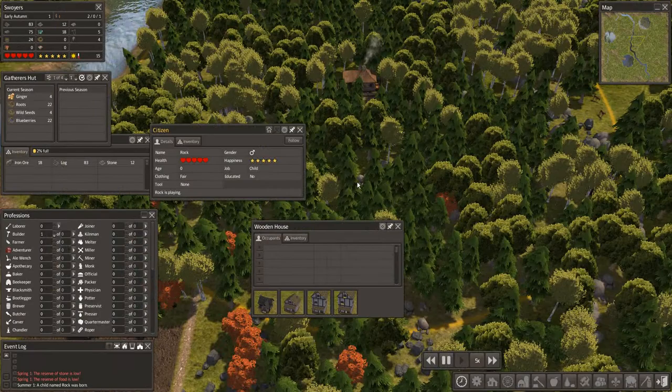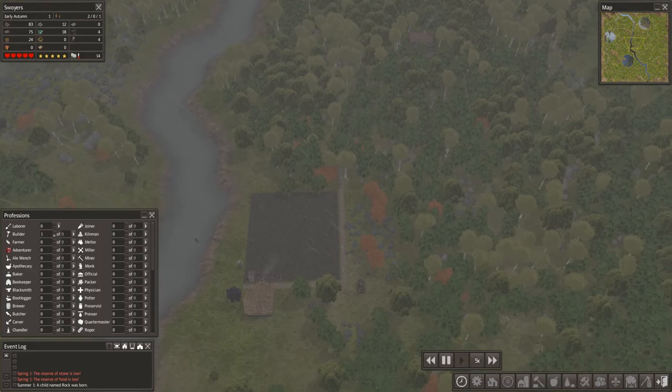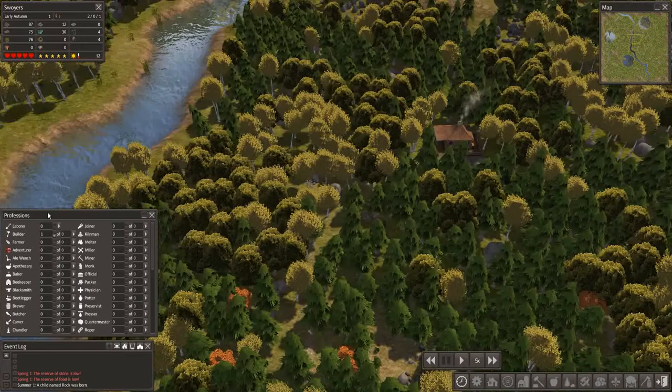He's playing. We have a playful Rock. They're gathering food over there. I can see it from here. Lots of new things in Colonial Charter — I don't know. It's probably just fine. Finish up building the road.